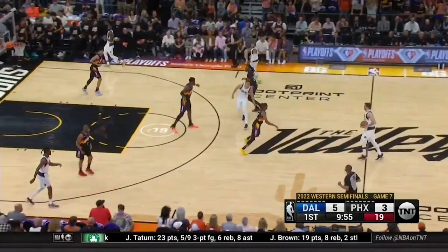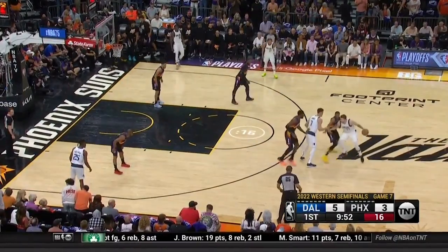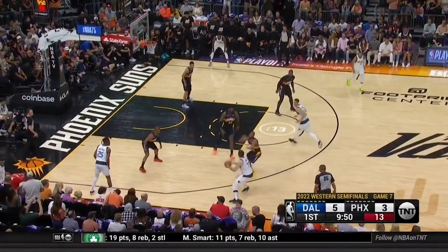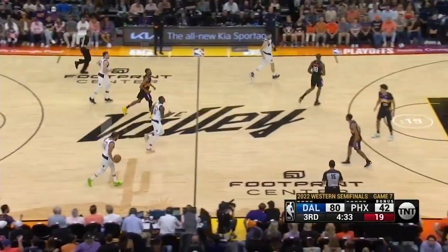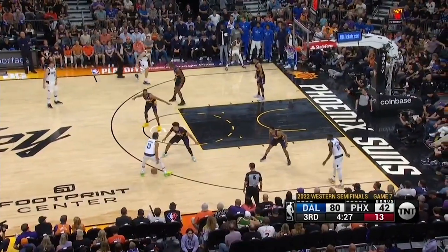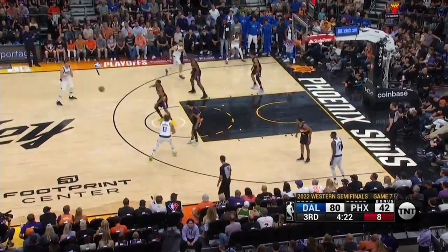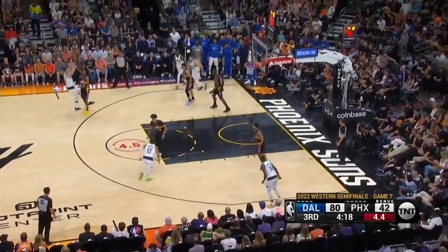Mikal Bridges was the next most common target since he guarded Luka the most, and you can see how Luka's physicality abused the thin forward to no end. He struggled to deal with the punishing screens properly, and Luka took advantage. In game seven, he scored four times on Bridges, as he seemed to relish the matchup with such an elite defender. But Luka gets plenty of space on his step-back to the left that even with freakishly long arms, you're not going to swipe the ball clean — leaving Luka with a completely clear view of the rim.